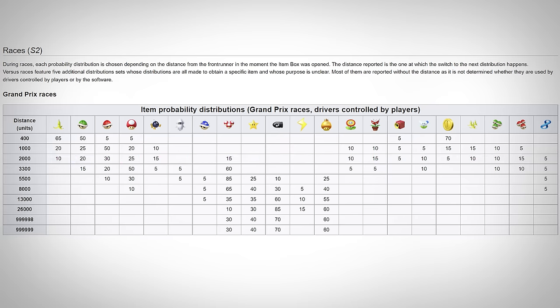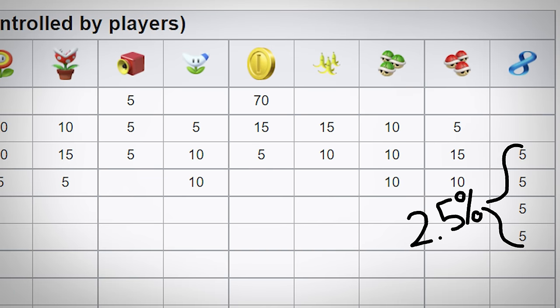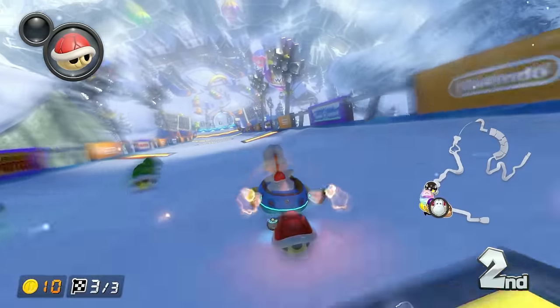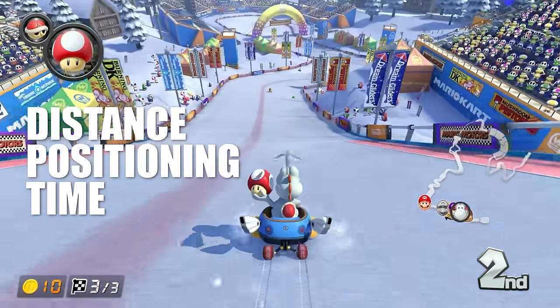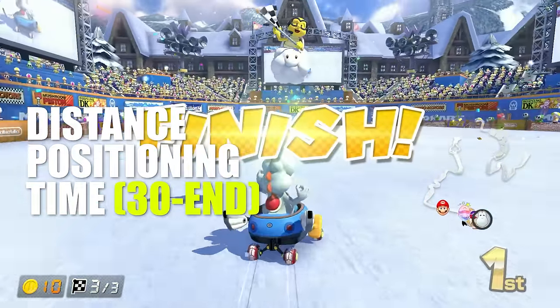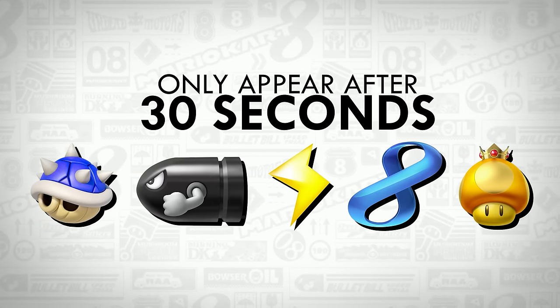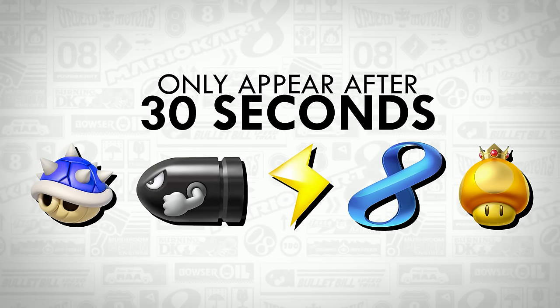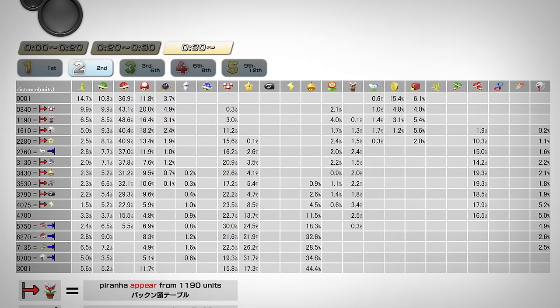The way Mario Kart 8 Deluxe handles item distribution also differs from the Wii U version. The item you got solely depended on how far the player was from first place, measured in distance units. The Mario Wiki page includes a detailed chart — each row adds up to 200, so by dividing in half, we get a percentage value of every obtainable item. For example, a person 1,000 units away from first has a 25% chance of getting a red shell, and the Crazy 8 is only available to anyone within 2,000 to 8,000 distance units, with a 2.5% chance. In Mario Kart 8 Deluxe, item probability is not only based on distance, but also your positioning in a race and how much time has passed.